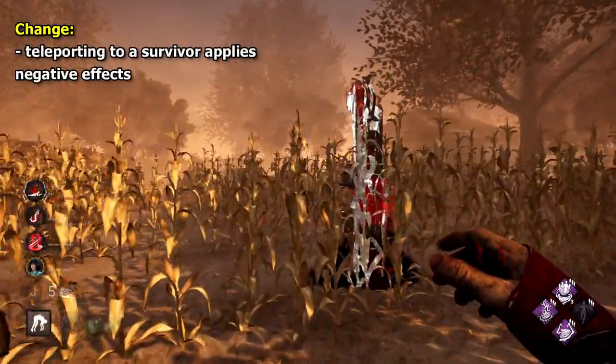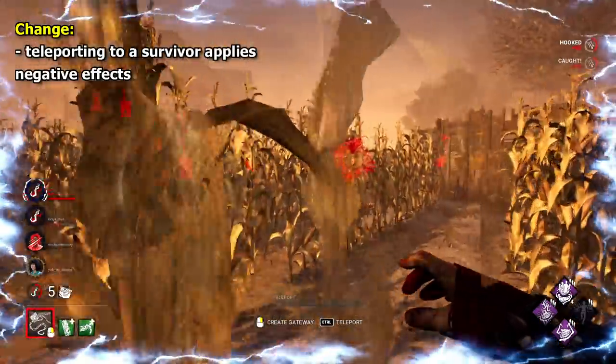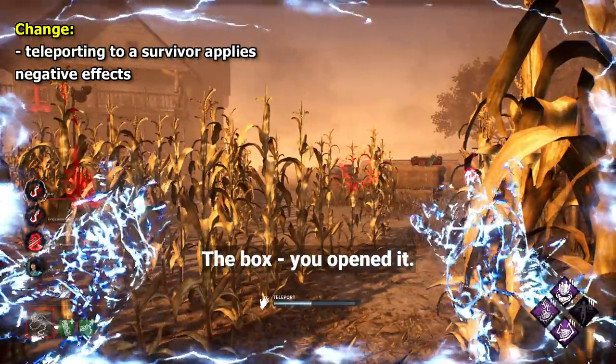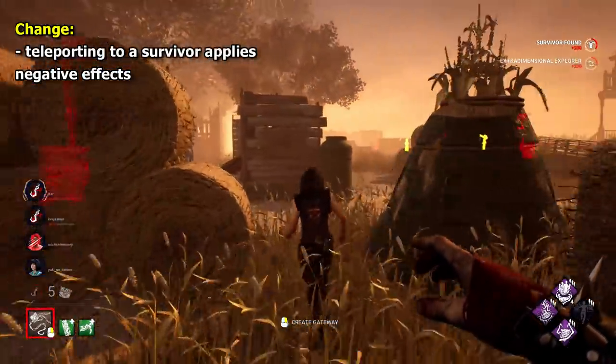My change for Cenobite would be to apply some kind of debuff to survivors who solve the box. Maybe a Nemesis-type effect — as in the perk — where when you teleport to the survivor, they become the obsession and become oblivious for the next 60 seconds. I think that could be interesting.